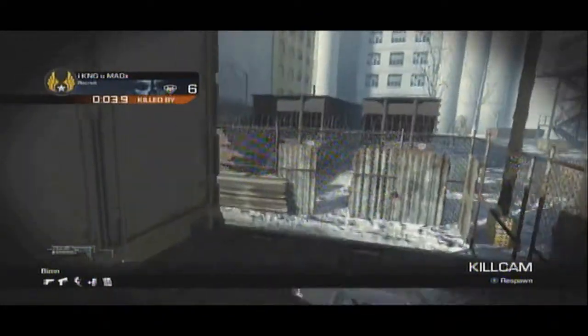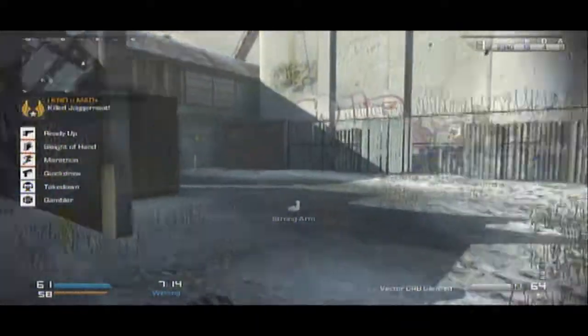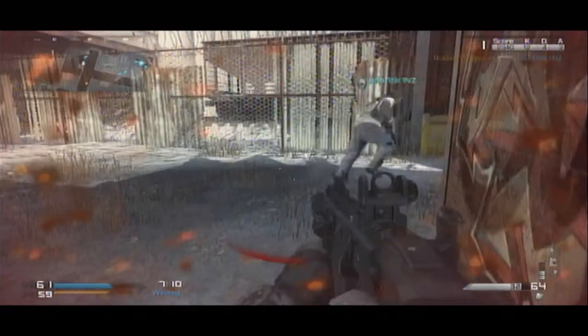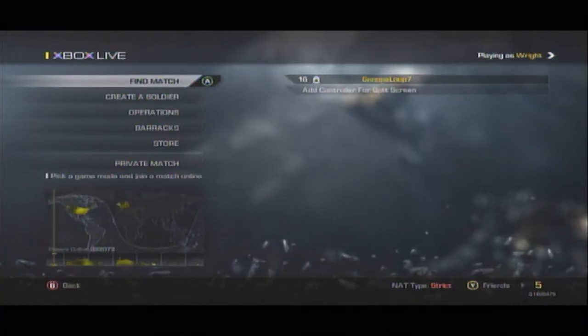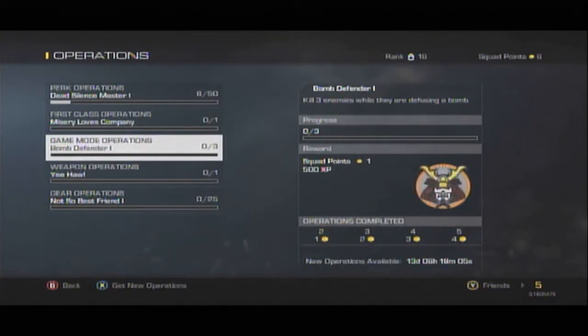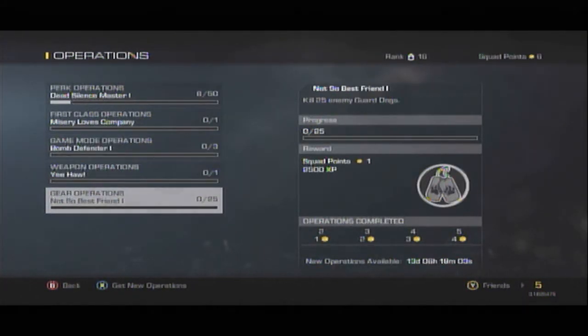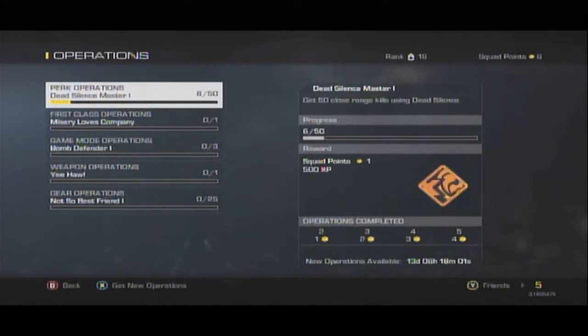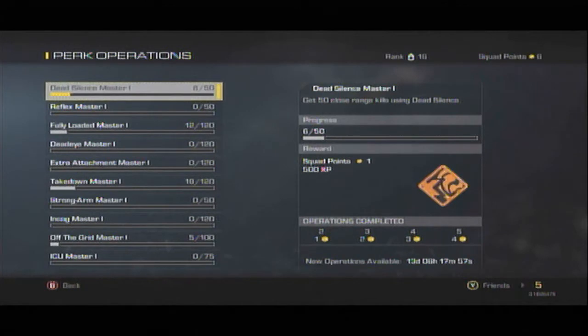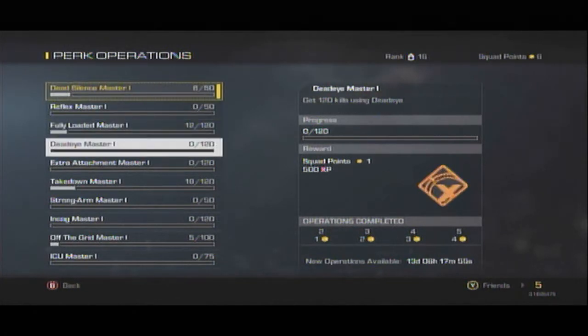The final way to get squad points is to complete your operations. These are basically just challenges that are given to you every 14 days, and for each operation you complete you get one squad point. If you complete multiple operations you can get bonus squad points at the end of the 14 days — completing two operations gets you one bonus squad point, all the way up to four bonus points for completing five operations.